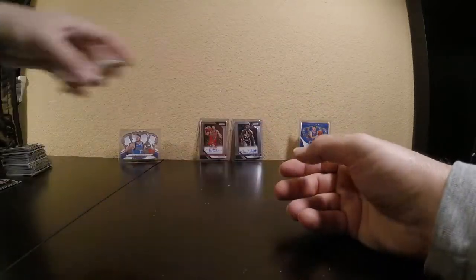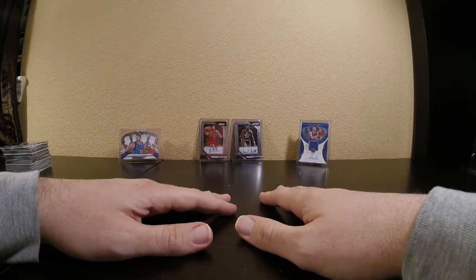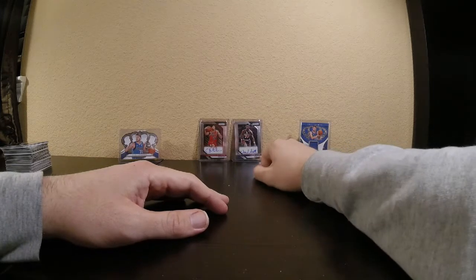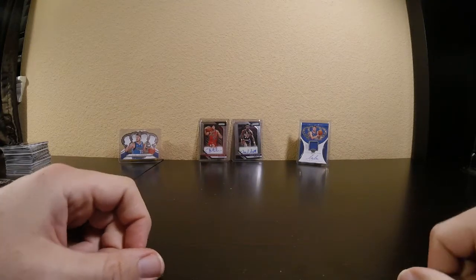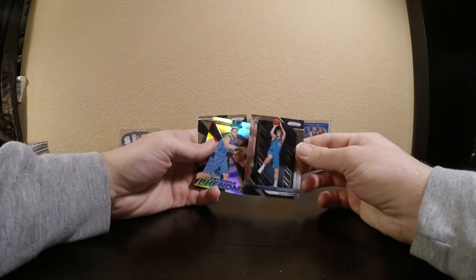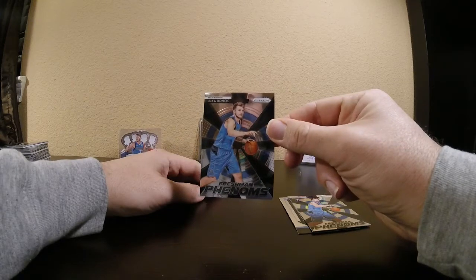I wanted to add that the reason we chose a 20-box blaster case is there's really not a whole lot of history of breaking them, but you can get things like a Charlie Scott autograph from the Phoenix Suns or even a Chandler Hutchison rookie autograph. So I wanted to give a little demonstration of what it would look like to open a full case of the blaster box. In a brief recap: we had the Luka Doncic base rookie, the Freshman Phenoms silver prism rookie, and the Freshman Phenoms base insert.